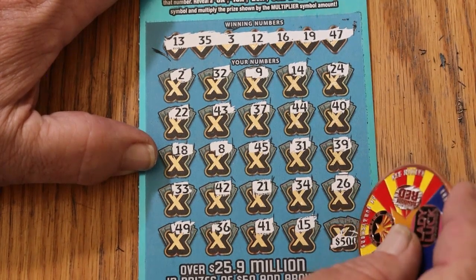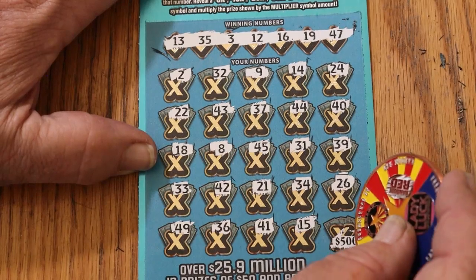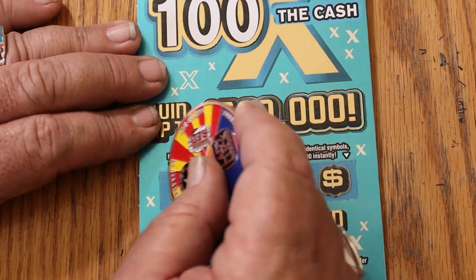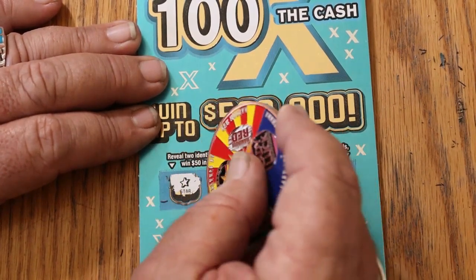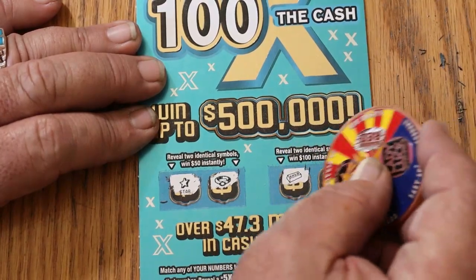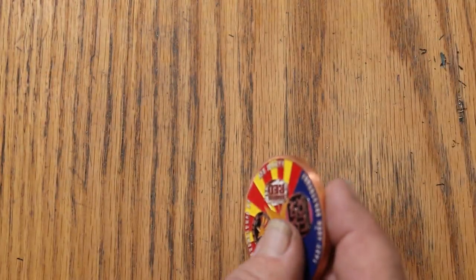And in the corner — 500 there. What do we got? 28. Nope. Up on top for $50: 30, a star, and a ring. And for $100, a gold bar and a chest. No good.